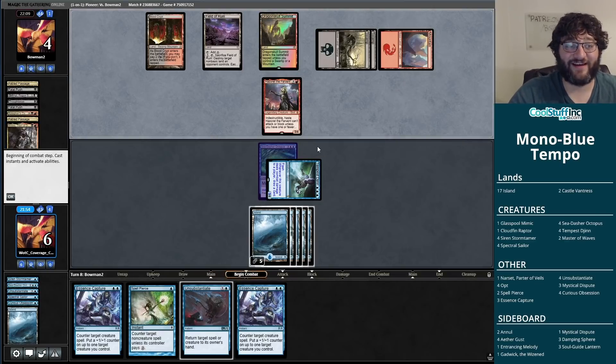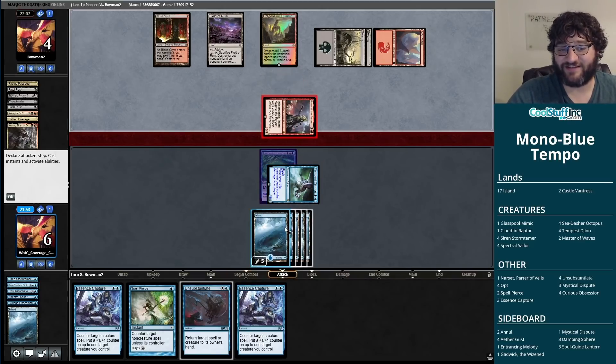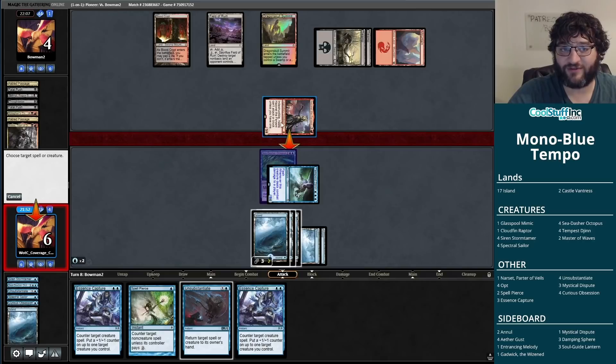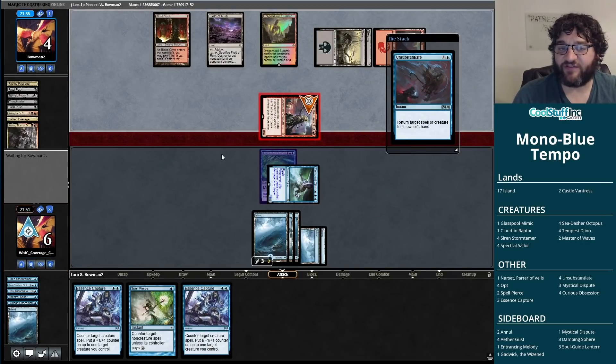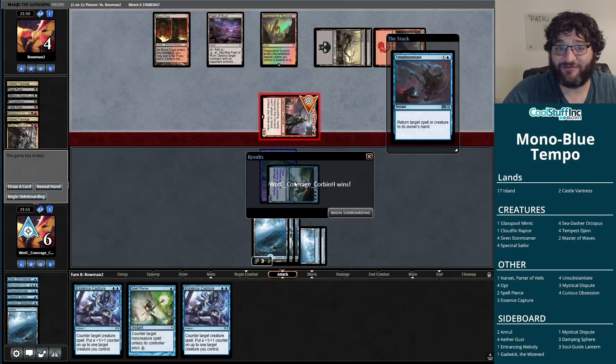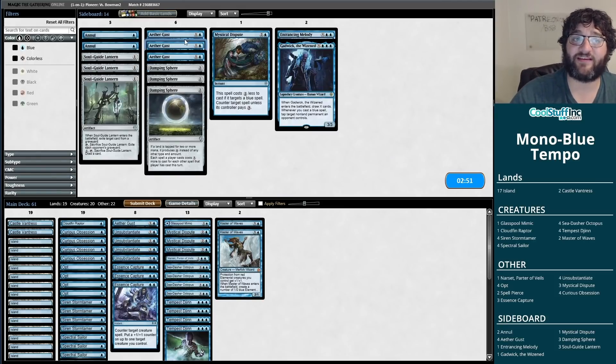Kroxa coming out from my opponent — pretty strong. Unsubstantiate is simply going to save the day though. Even if they have a follow-up removal spell, Spell Pierce catches everything but a Fatal Push. Good enough. Scary one, but we take game one.